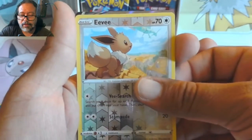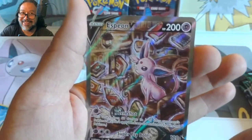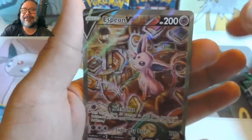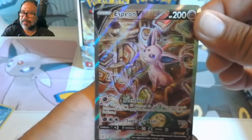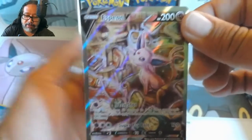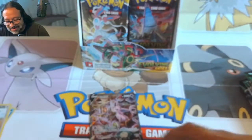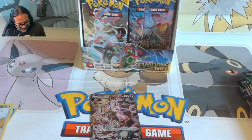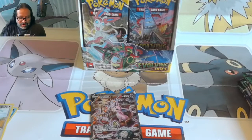Espeon V — an alternate art! There we go! I wanted the Umbreon but I'll take it, I'll definitely take this one. So is that what it is — each booster box is guaranteed at least one and this is the one I'm getting? Or is this just extreme luck? I don't know but I'll take it! That first video was tripping me out but hey, all right!